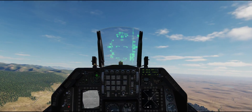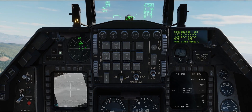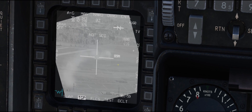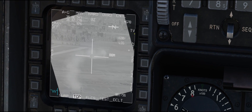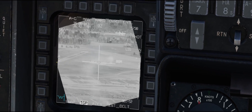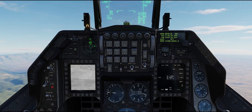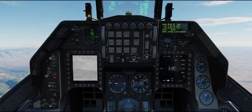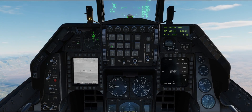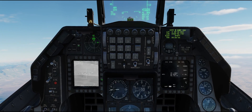I'm going to make this a mark point now. Mark. TMS right until TGP is up here to make that mark point, back to my targeting pod. Looks good. TMS up twice — 1, 2 — it's made that a mark point. Go ahead and set that as my active steerpoint. Awesome.